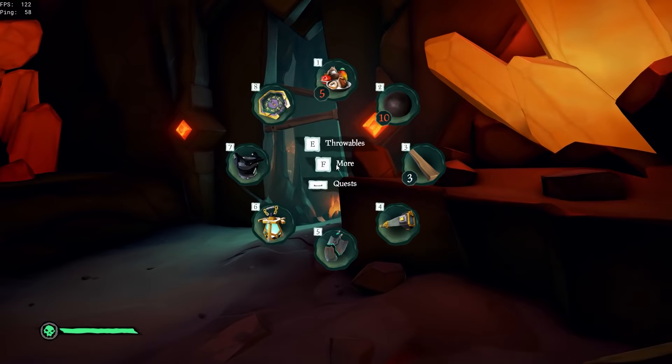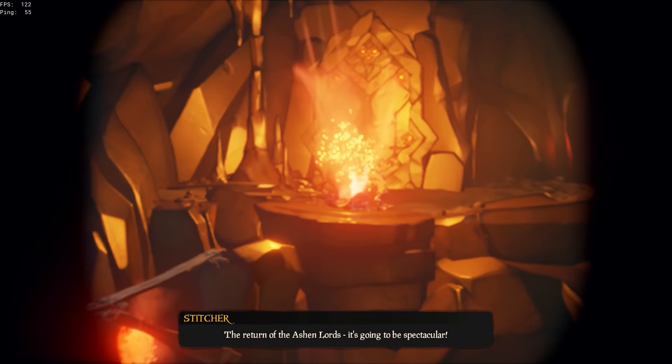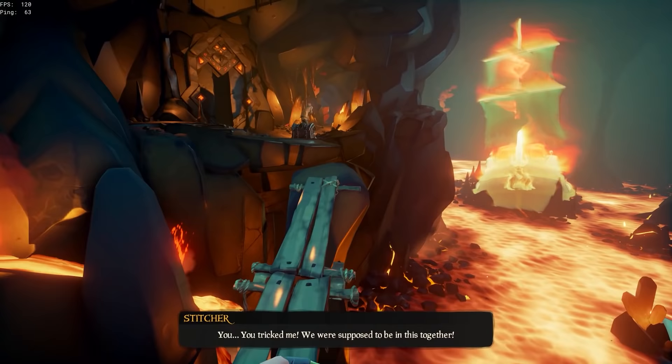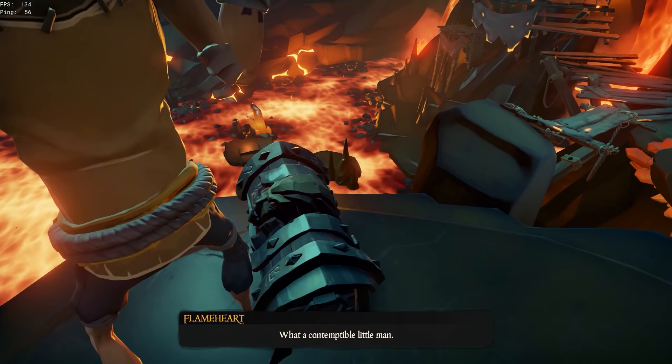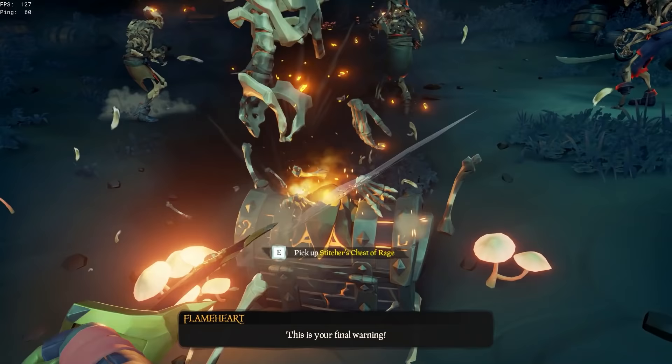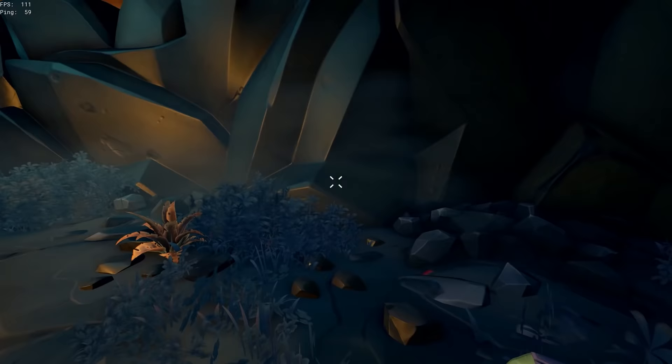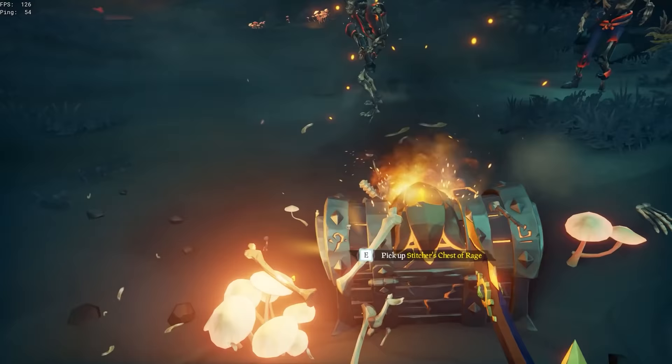Once you pull the lever you'll be in the final room with Captain Flameheart's ghost ship, and you'll see Stitcher Jim completing the ritual with the Chest of Rage. Run over to Stitcher Jim, wait for him to run away, then pick up the Chest of Rage and continue through the rest of the tall tale. A great tip: use the Chest of Rage to your advantage by sword-swinging it and shooting it so it gets aggressive and eventually explodes, killing all the skeletons around it.